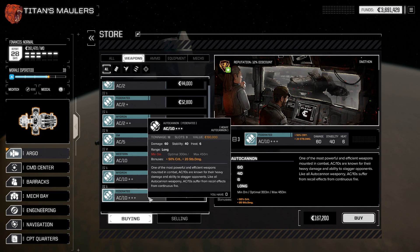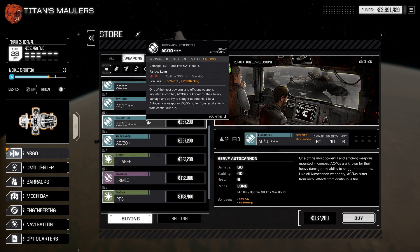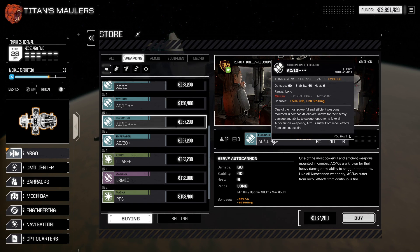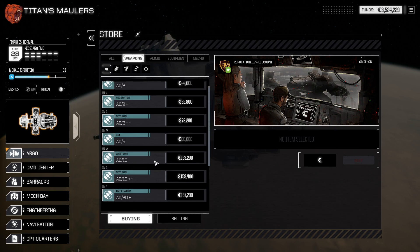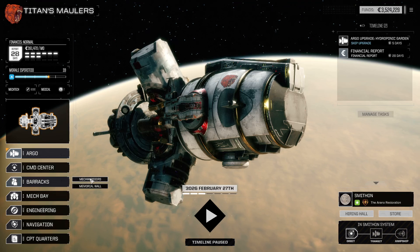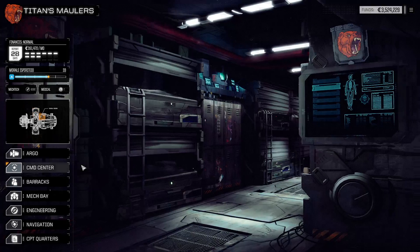We didn't have anything that stood out too much to us. Maybe the AC-10 triple plus, because it's got some nice bonuses — plus 50 crit. Let's buy it, why not? Don't really have mechs that we can use it in though. The extra crit's nice and all, but anyway. Double checking our MechWarriors — I don't believe we had anything to spend, we did not. So we may do after the next mission. Speaking of which, let's jump into it.